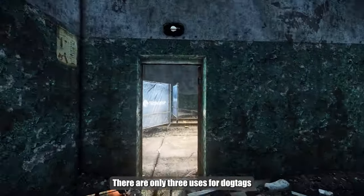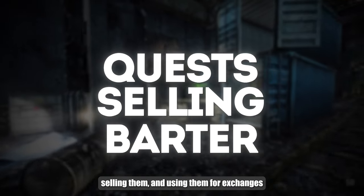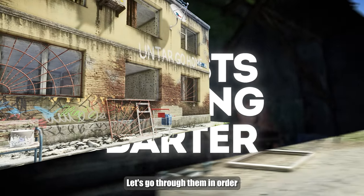There are only three uses for dog tags: completing quests, selling them, and using them for exchanges. Let's go through them in order.